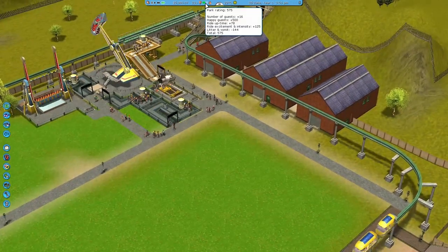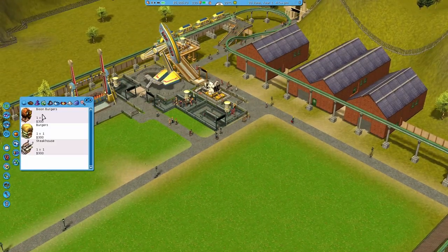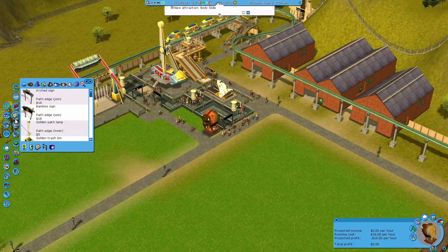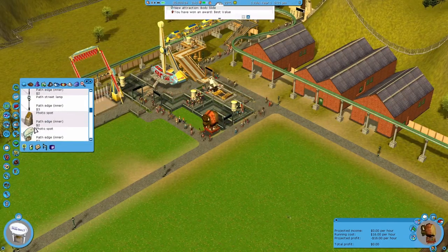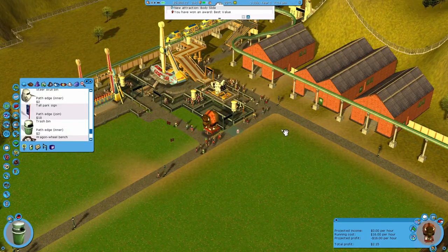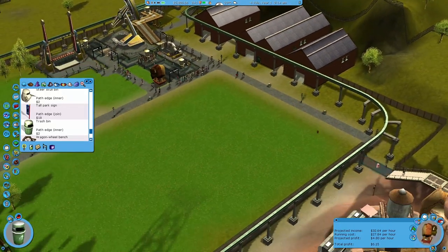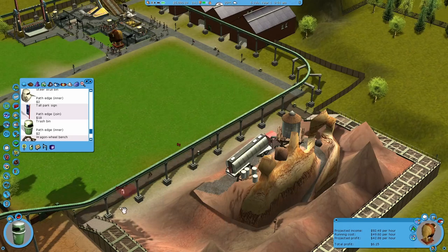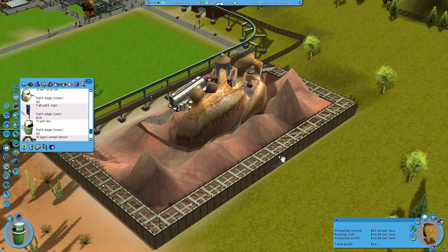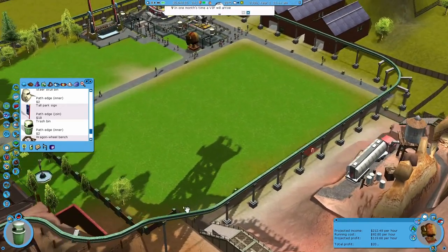Our park rating is starting to jump up since we've gotten rid of all that rubbish. I'm just going to throw some trash cans down to make sure that the park stays nice and clean, since we've gone to all the effort of keeping the vomit and litter down. There we go — the VIP was happy.